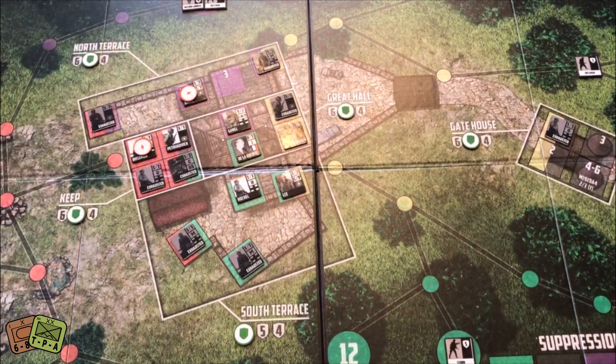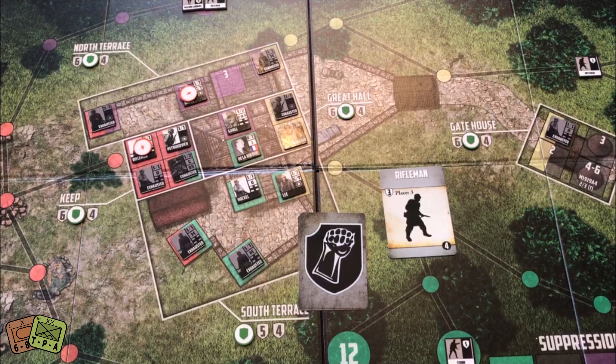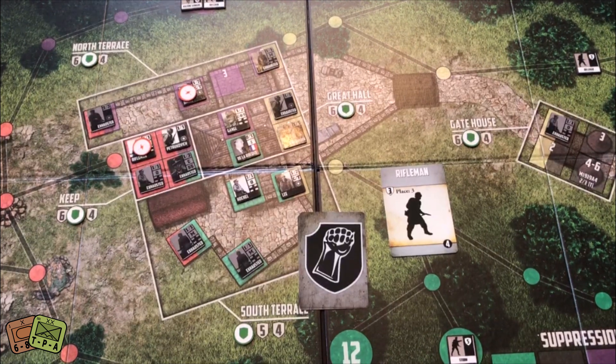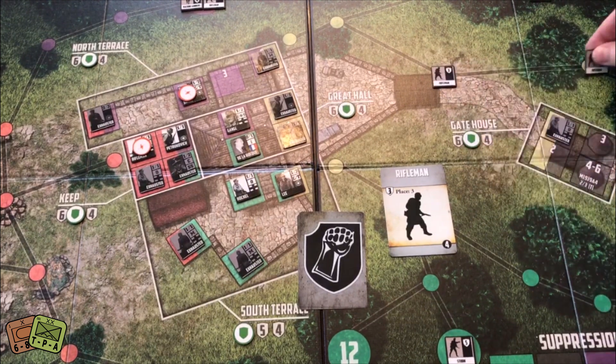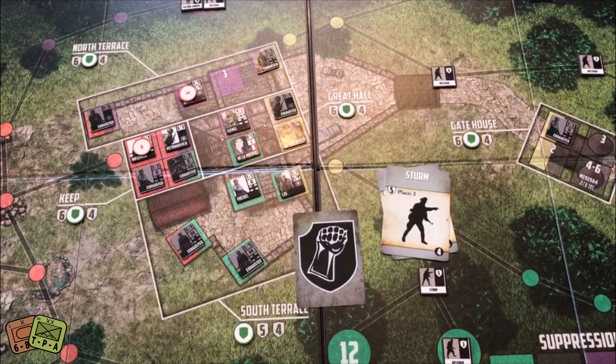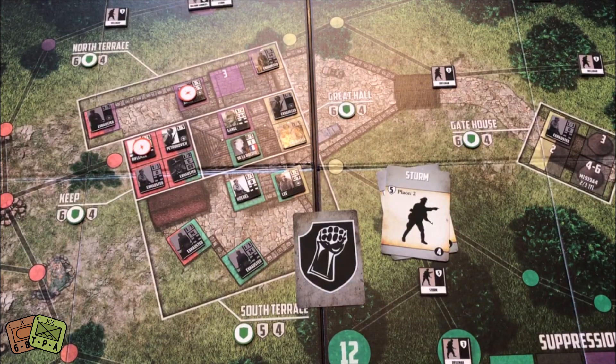Now I pick up three more SS cards — remember, the end-game card can come at any moment. Place three Riflemen — not what I want to see. Space seven, a Rifleman goes up there. Next: eight. Then space 11, which is a green space — that moves the Sturm up. The next card: place two Sturms. First Sturm rolls a six — goes up there. Second Sturm rolls a nine — that moves several counters. I'm going to have to get busy and kill those guys or I'm going to die.